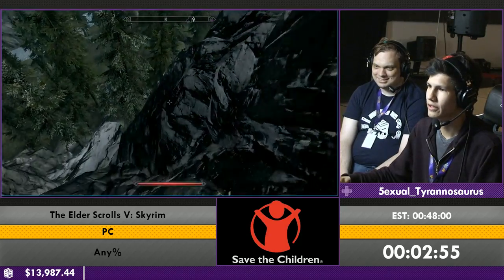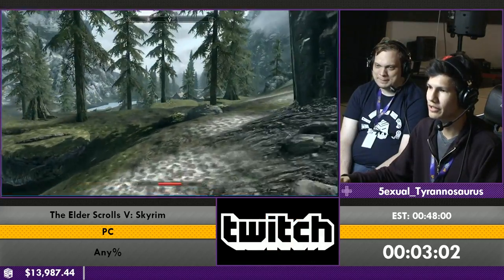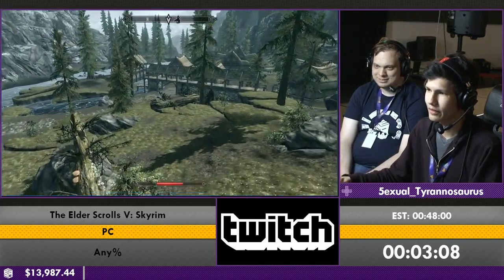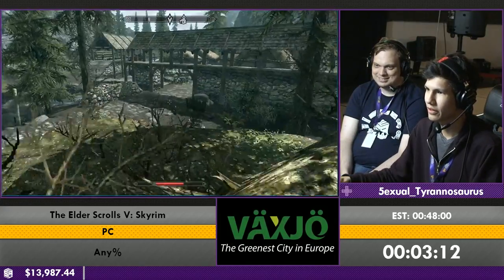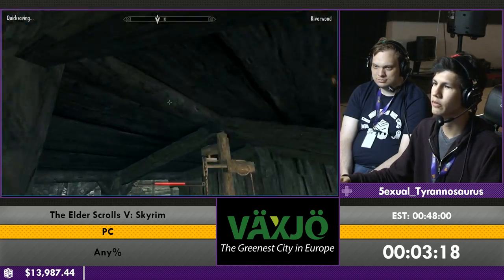We're just going to safely traverse these cliffs. This looks a lot more dangerous than it actually is. The falling damage in Skyrim is pretty interesting — like, a foot can kill you. The difference is that much. We'll do some sick parkour straight into Alvor's smithy.